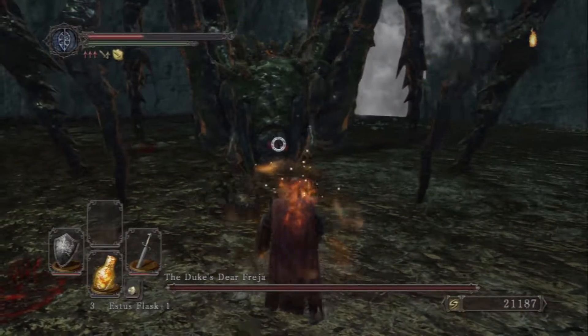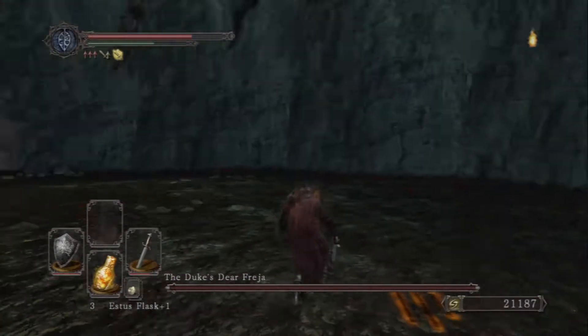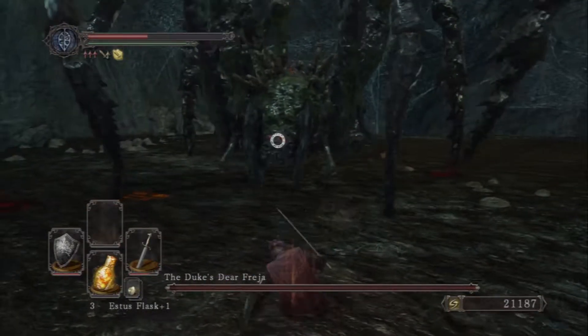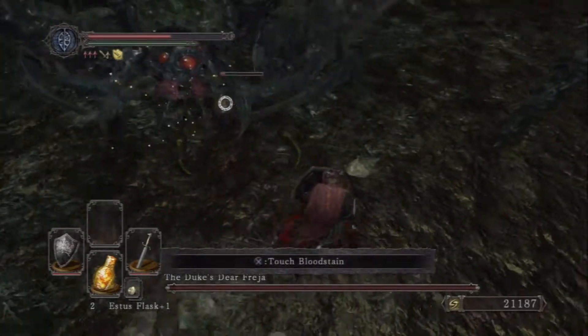Let's see. Can drop onto this web, right? Yep. Head on down to here. I saw that item — don't think I didn't. We can just drop right down, climb our way up. I saw you, don't think I didn't.